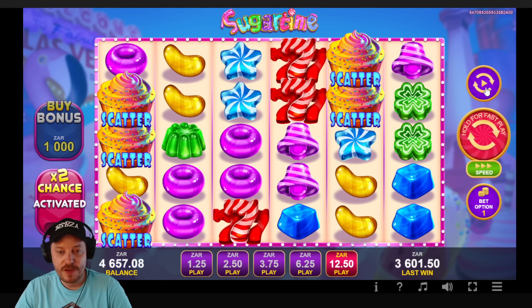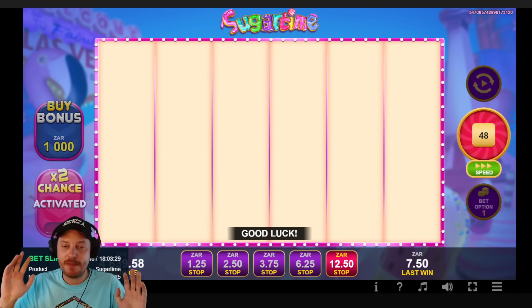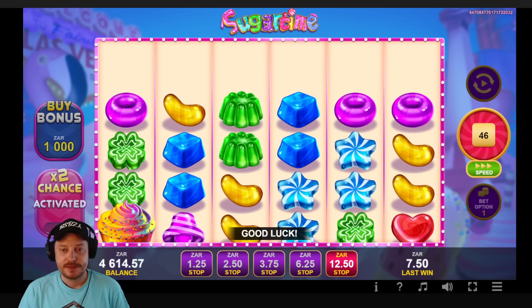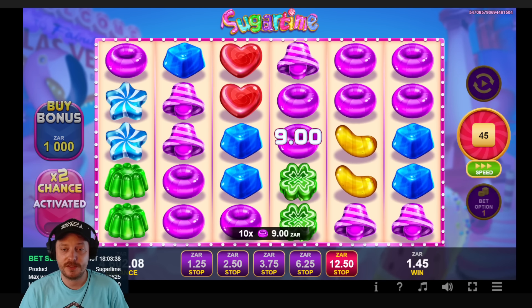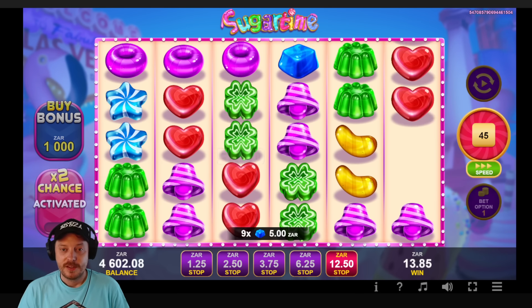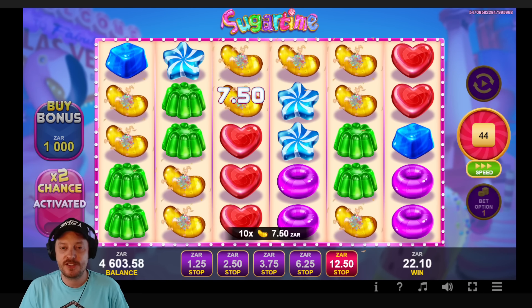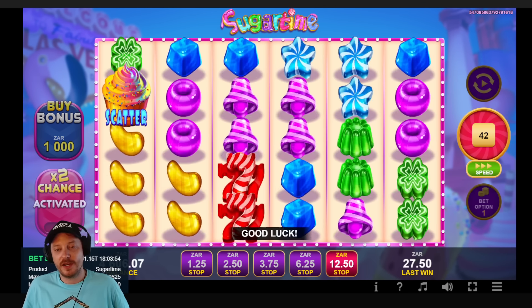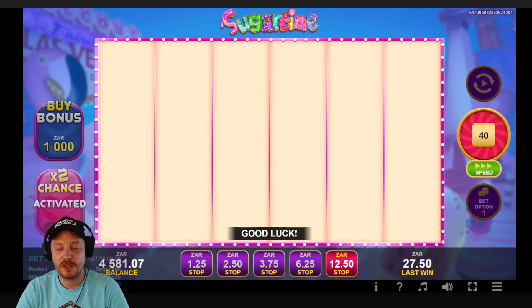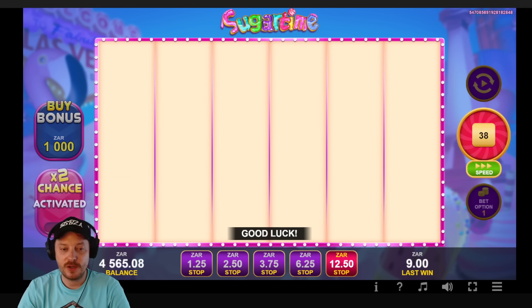I'll do 50 spins and see if we can get anything. I've made the money, I should take it and run. I don't even know if we'll get through these 50 spins because of how slow this is. The spins themselves are nice and quick but it's the pause in between — looks like a server problem. That blank screen shows up way too often. Let's see if we can get a normal feature trigger — that'd be pretty cool.